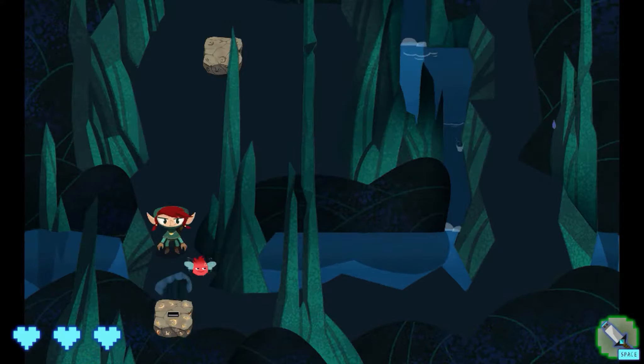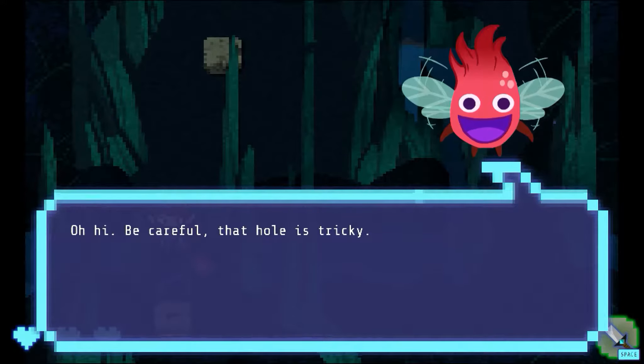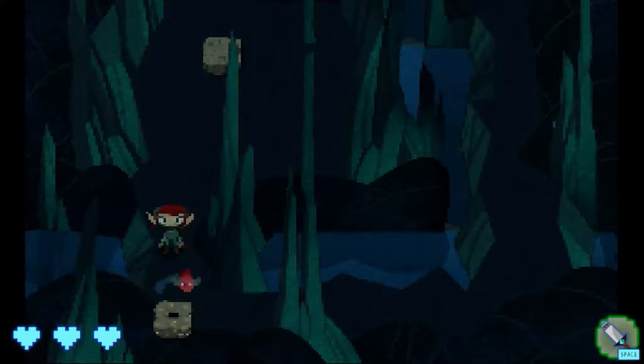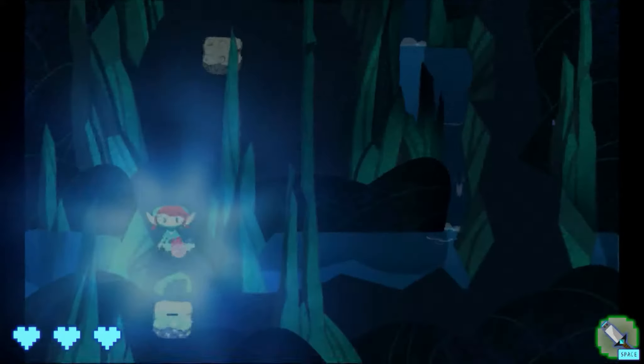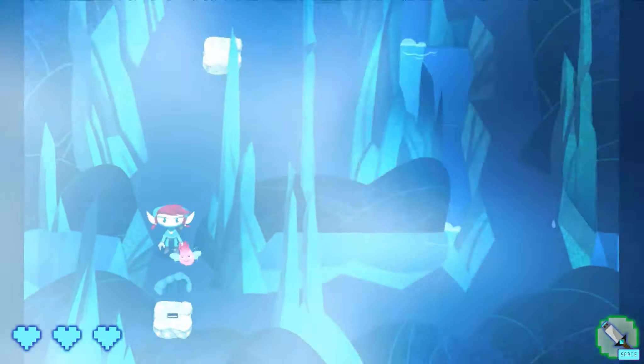Every game of this sort has some type of annoying helper creature who exists to annoy you, chide you, tell you that you're doing things wrong, and this is no different. Alice meets her sprite Bob.